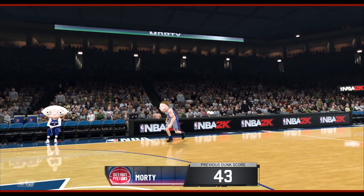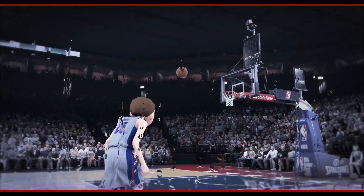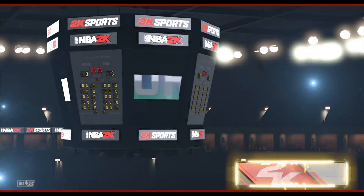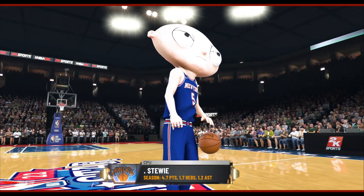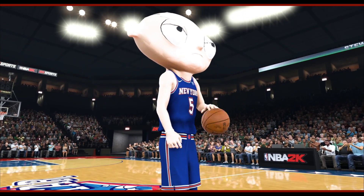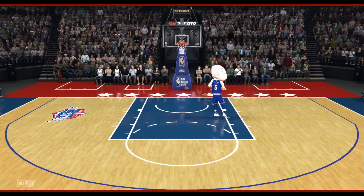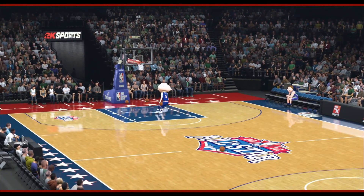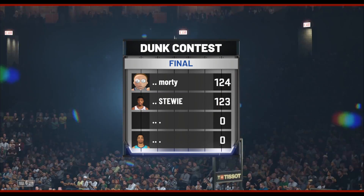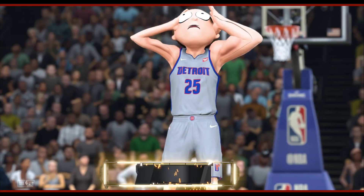Morty's last dunk — off the bounce, what you gonna do? No, no. Come on now. You're only gonna win if Stewie goes easy on you right now. Time for Stewie to close this out — all you gotta do is beat a 41. I thought you were gonna go behind the back or something. Anything could have beaten Morty. Stewie loses by only one point in the dunk contest — Morty wins round three.